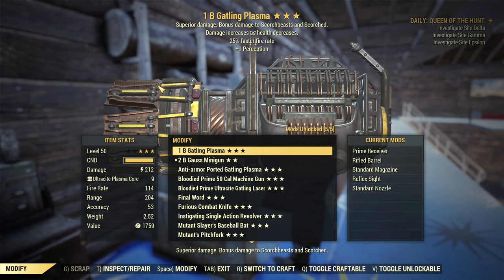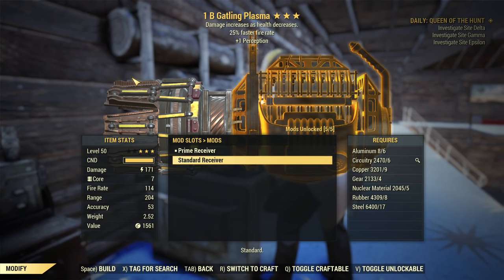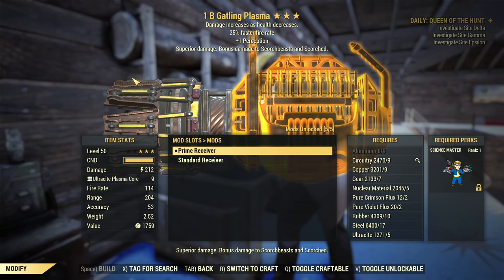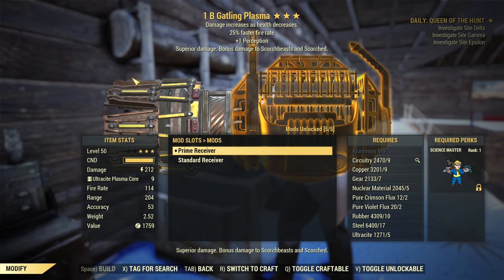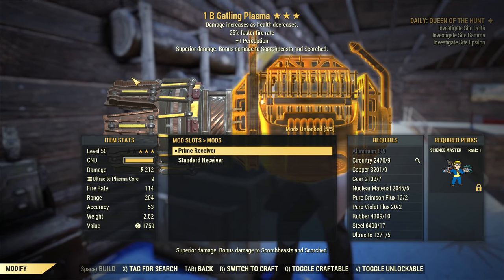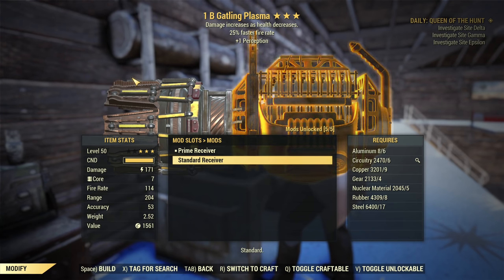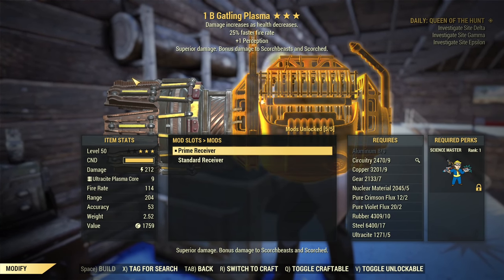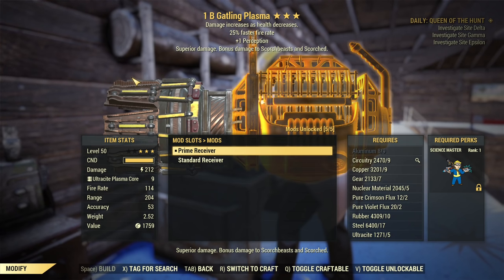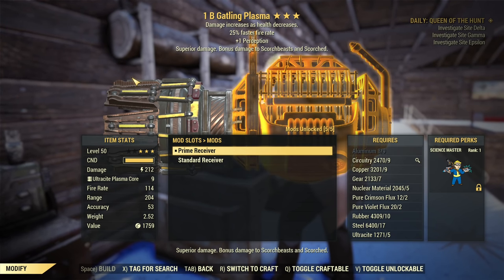Let's go back to the workbench and look at Gatling Plasma. Comparing the standard receiver with prime receiver — for energy weapons doing energy damage (that's important, because Gauss minigun is an energy weapon but does ballistic damage), the prime receiver on Gauss minigun is not so great. On Gatling Plasma it offers a solid damage boost from 171 to 212. The damage boost from prime receiver on energy weapons is still multiplicative, while everything else was changed to additive, including receivers on ballistic weapons — just not on energy weapons.